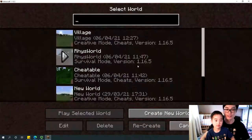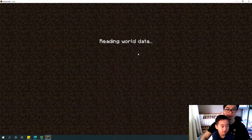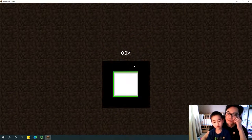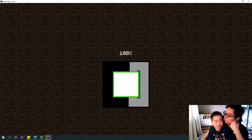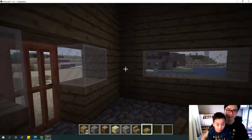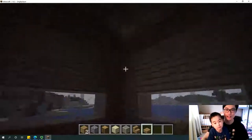So let's start with our village — that is what we built yesterday. We are also going to build a garden, maybe today or tomorrow. Now we are inside our house. It looks a little bit dark.